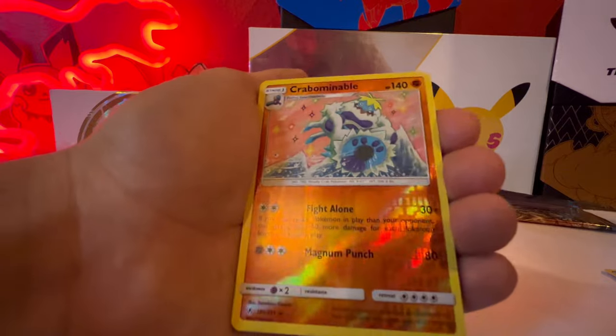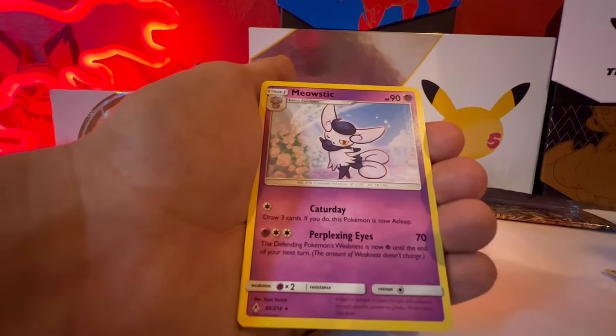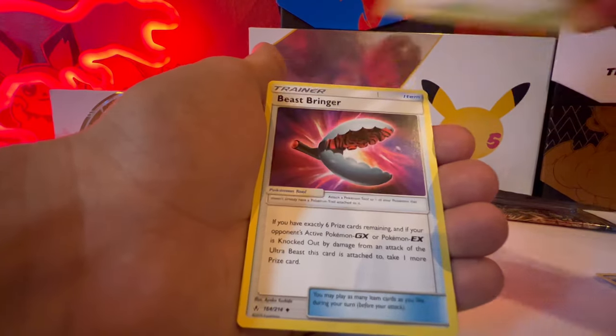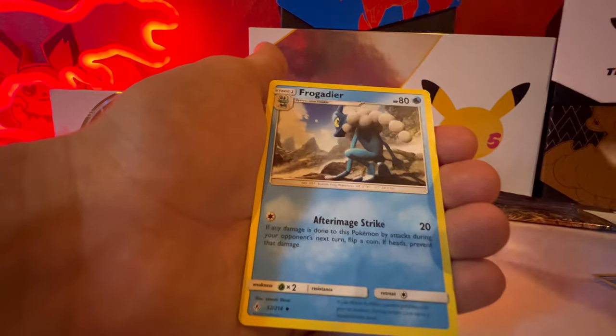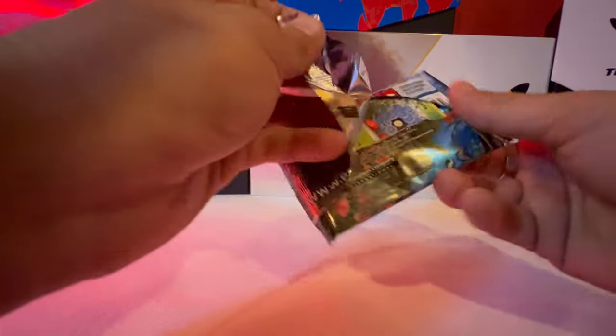Okay, this art is actually really cool, and non-holo rare again. Let's see what else there is — Power Plant. Frogadio — that was it from the first Unbroken Bonds pack. Now we got the last one, come on — let's get a hit!